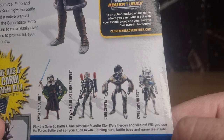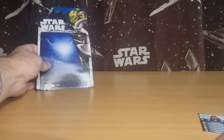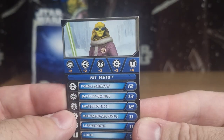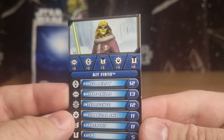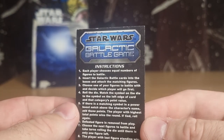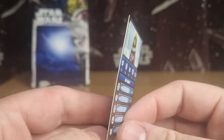Captain Rex here is on my list — I don't have the jetpack that he comes with. Stealth Ops Clone as well. We'll get that out of the way and move to the back to get a look at the little battle game card, as we try to do every time. There's a little picture of Kit Fisto at the top — a nice sort of 3D render of what he might have looked like in the episode — and just the instructions to the battle game.